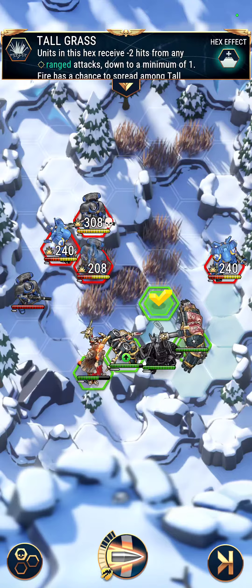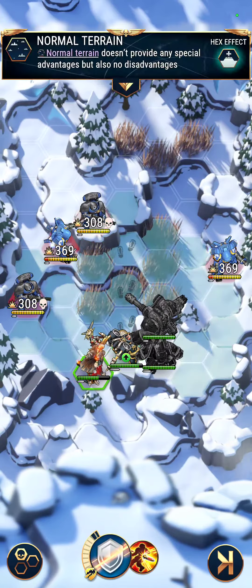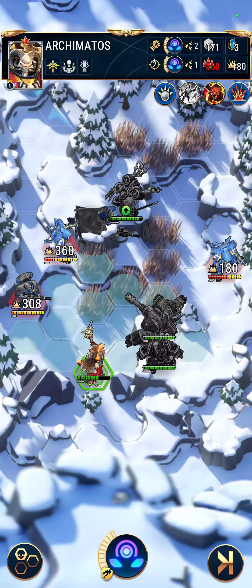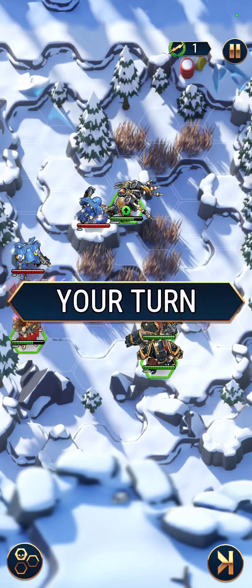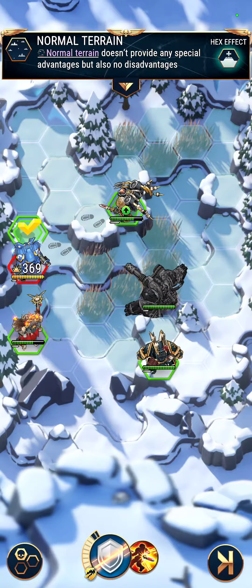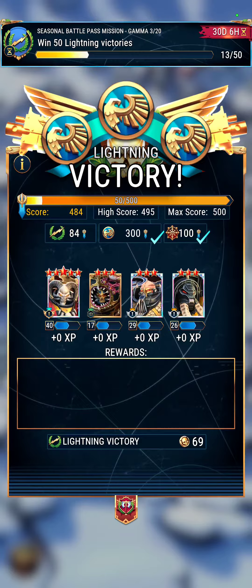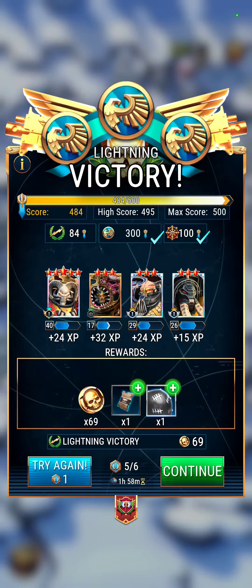Your highest damage enemies are easily going to be these snipers, so you want to take care of them. This is Rare Encounter, meaning that your heroes are capped at Silver Ones. The fact that my heroes are above Silver Ones is irrelevant. Hopefully, if you can get that extra blood letter off, that would help a little bit. I hope that helps.